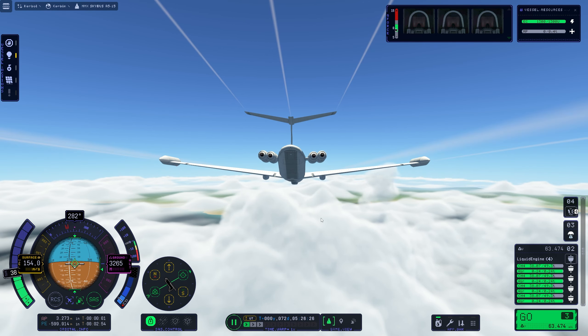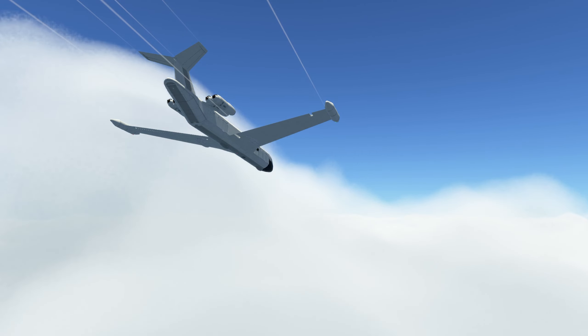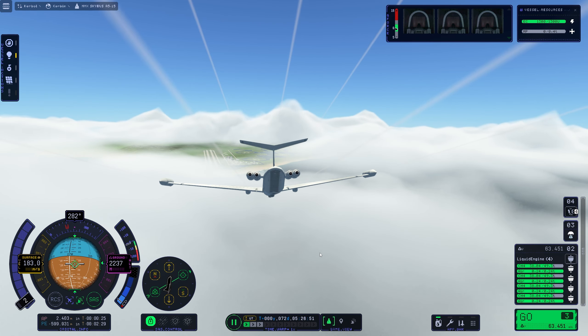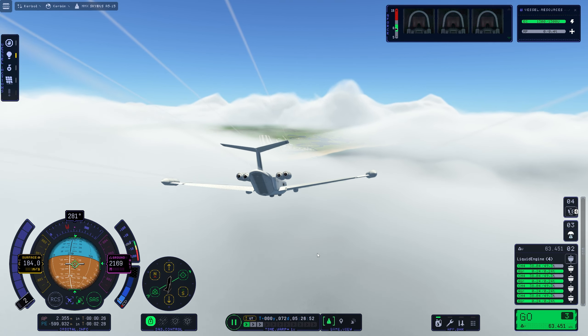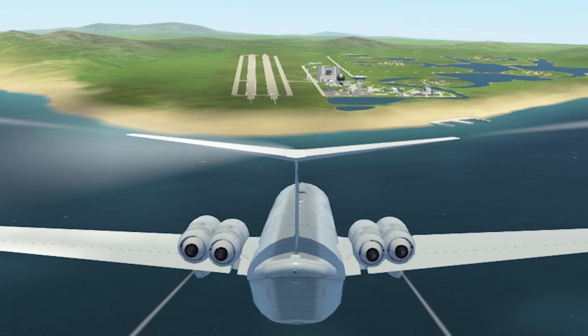Lower altitude. I don't know where to aim for, but hopefully as soon as we are through those clouds in front of us. We can see the runways, and we are still way too high. Lower the power so we can glide towards our runway, and now we have clear sight. Let's just try to align ourselves with the runway.